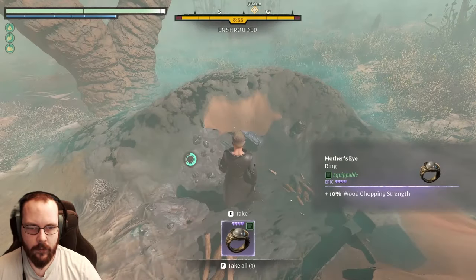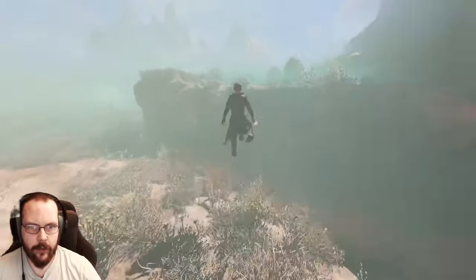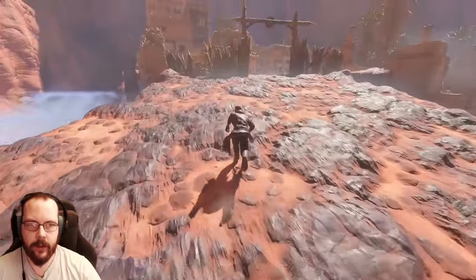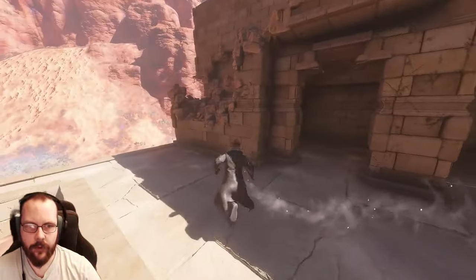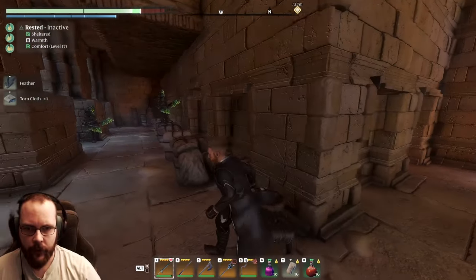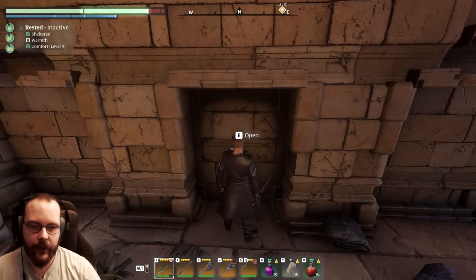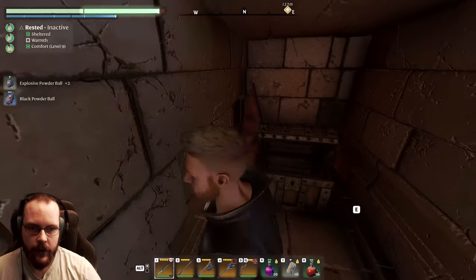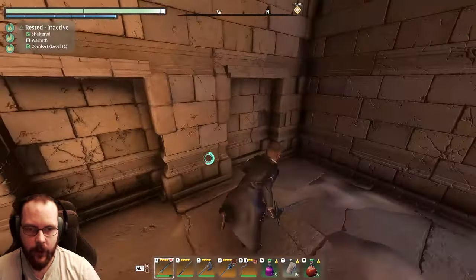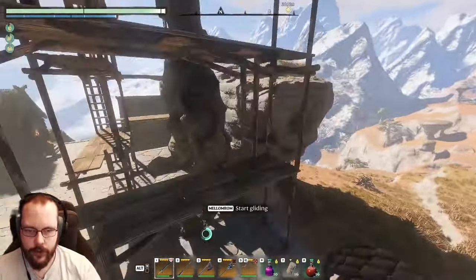It is at this very location - you get here and you can just fire off, and here's the mother's ring: 10 wood chopping strength. Now, I saw a comment from Mr. Wart Wart Wart that I might have missed a secret door. Might be a troll - hoping for it. There are enemies right here, and - oh, there is a hidden door! There you go, Wart Wart Wart. It's just a chest but yeah, I said in the video I thought one of these would be indoors. I double-checked one but not this one.